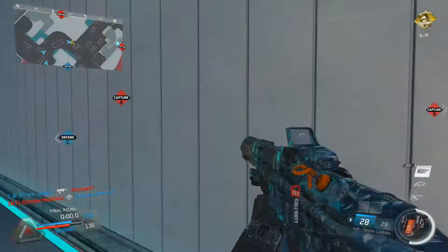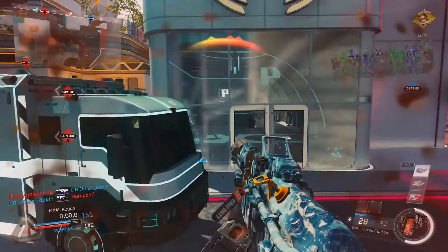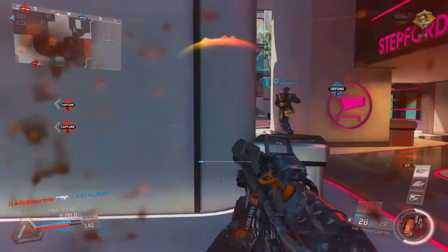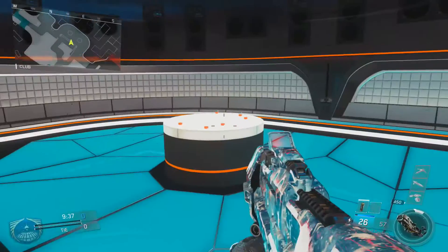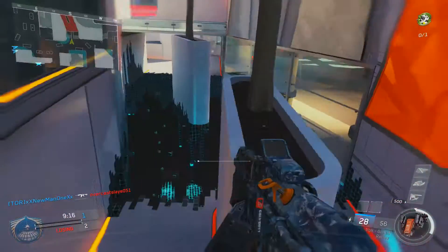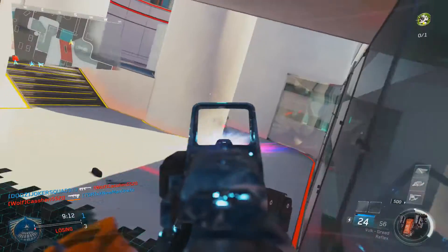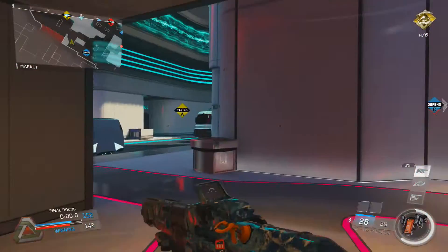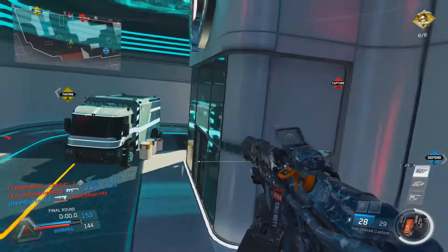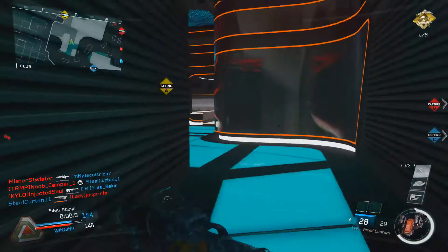Those were the only flaws I had with this map, which is pretty good considering Infinity Ward can fix all of them with just an update. Now let's talk about the positives. The vibes in this map are awesome — there's one part where you go through a bar section and there's pretty cool disco music playing in the background. There are also some really cool wall run spots to get around your enemies, and the atmosphere you're playing in is just incredible. I really enjoyed playing this map and had some really close games, which made it even more fun.